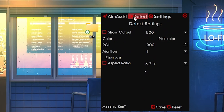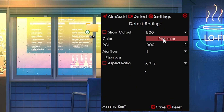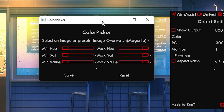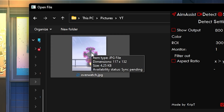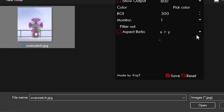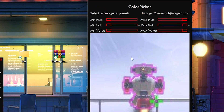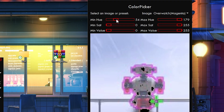Go to the detect page by clicking at the top, go to detect, click on color, and click pick color. You can click on Select an Image — click an image right here. I have my folder open with an Overwatch image in JPEG format, and it should be JPEG. I'm going to click on this image and click open, and it's going to open this image inside of the color picker.